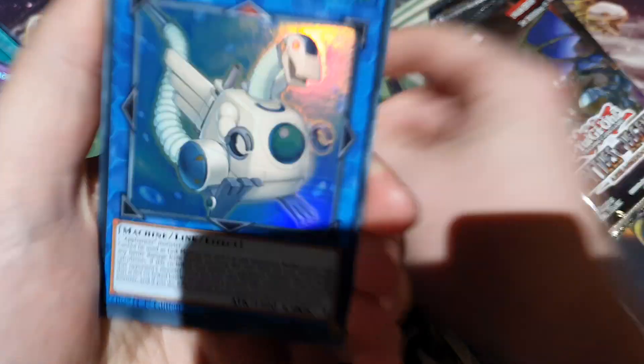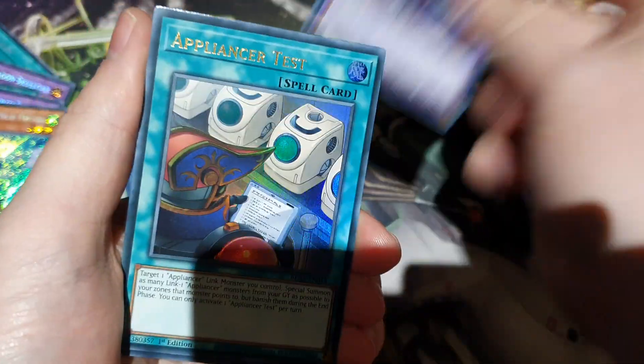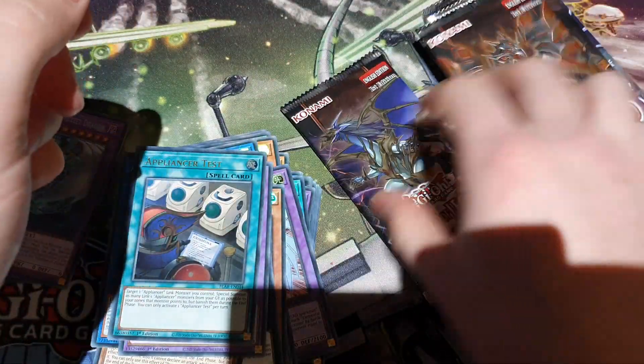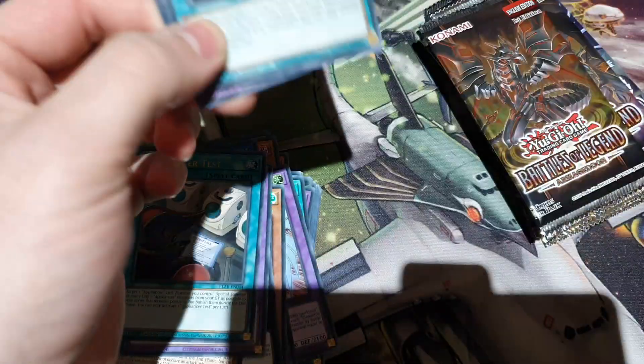Anyway, another Torpedo. Fresh side of the box — Appliance a Dragon, Killingear, Appliance Test, and another Mega Fleet. Cool, I'm going to be swimming in Mega Fleets.